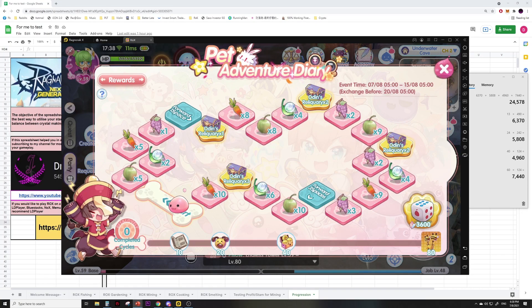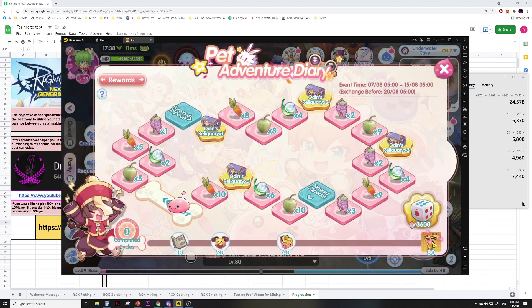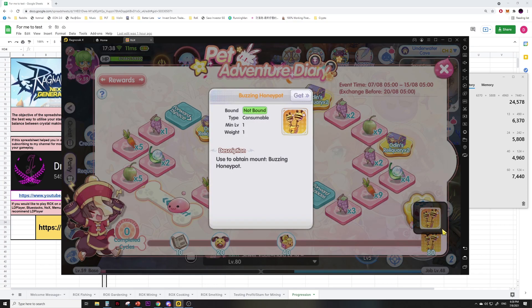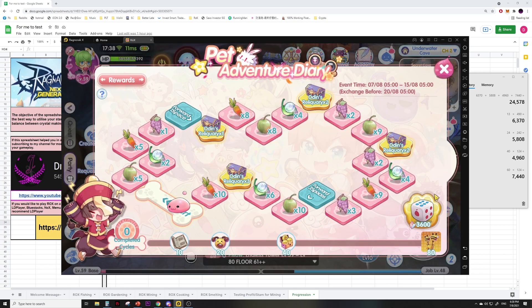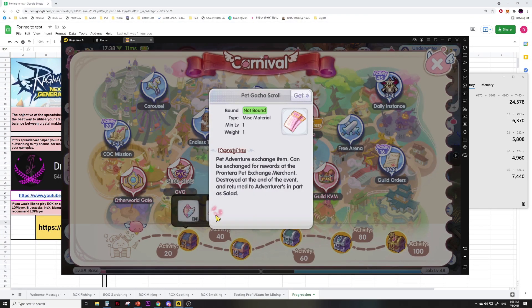The new event Pet Adventure Diary just hit the C servers today. The concept is pretty simple: there is a board with 23 steps, and you get rewards from completing a certain number of rounds across the board. Completing 10 rounds gets you the old card album, and completing 80 rounds gets you a mount. To move around the board you either roll the dice, which costs 3600 crystals each, or you can complete your daily events to get nine pet gacha scrolls.